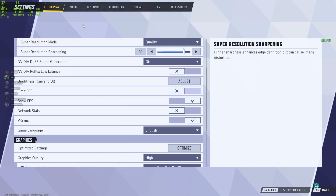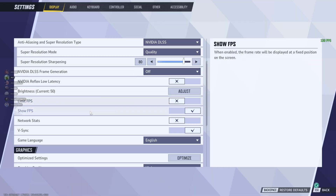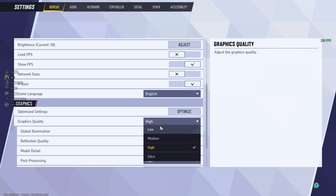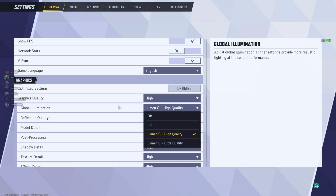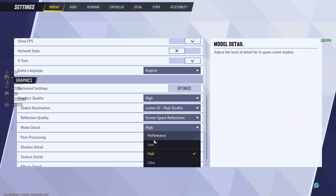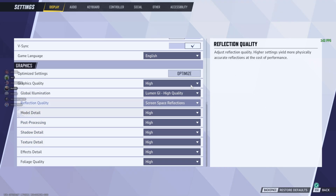Another option is editing the in-game graphics settings. Press Escape, go to Settings, then Display, and scroll down to Graphics. Here's what I recommend: Global Illumination — set to SSGI Low Quality. You don't want Lumen or any ray tracing on, as it will hurt your FPS. Go down to Reflection Quality and set that to Screen Space Reflections. Then find Model Detail — this depends on your VRAM. Most people should go with Medium, but if your system struggles, stick with Low.